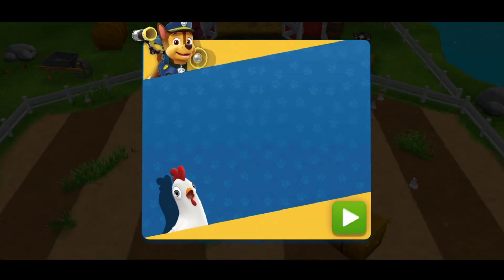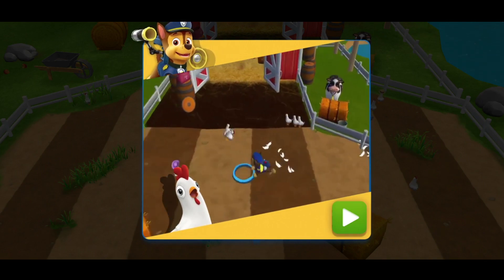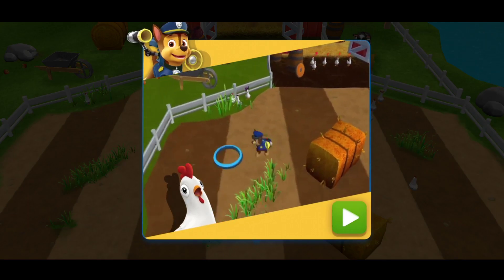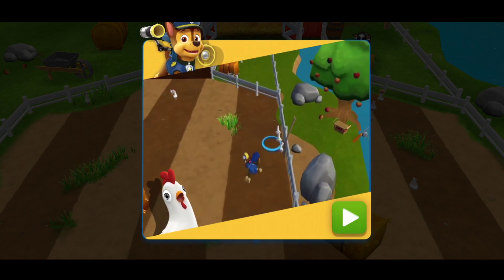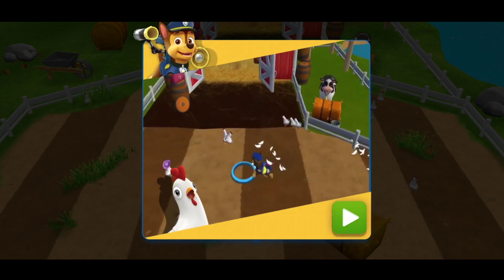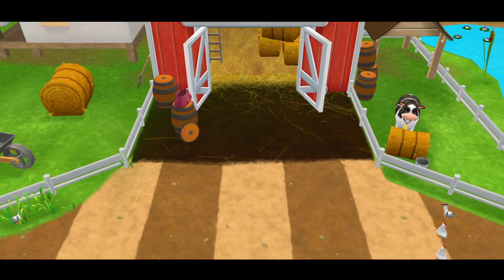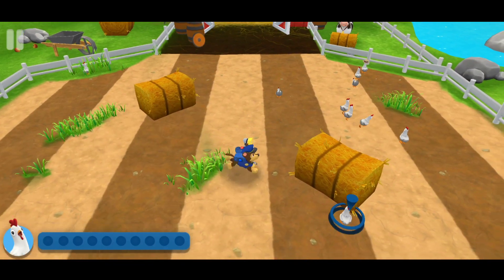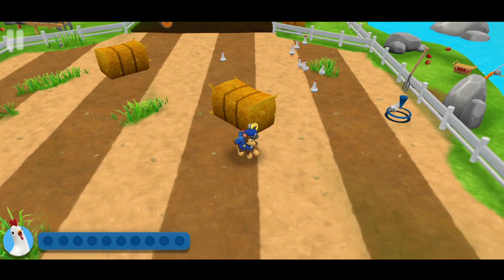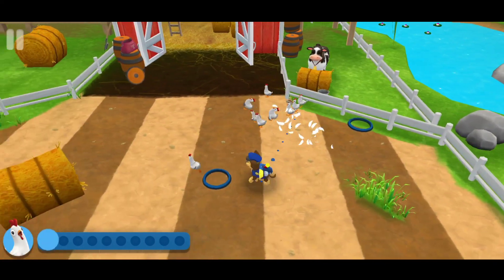Chase is in! Tap Chase around the field! When Chase gets close, the chickens will move away from him! Get them to move back into their coop! This is the chicken coop! Find all the chickens and bring them back to the coop! Don't worry if they split up — you can go back and get them later! Some chickens could be hidden! Look around!